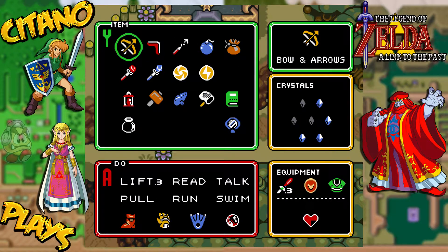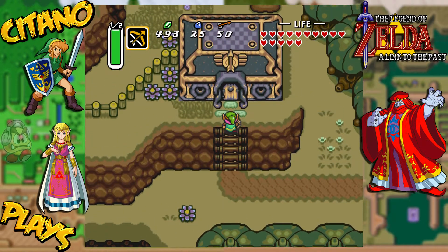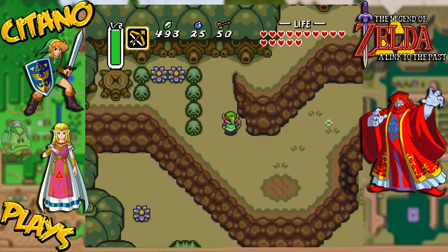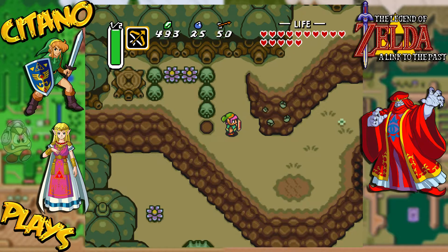More importantly, we got ourselves a new glove last time - the Titan's Mitt. Now we can open up these big black rocks. This also gives us a lot of options. These things here could not be picked up without the Titan's Mitt. Now we can, which is kind of cool.